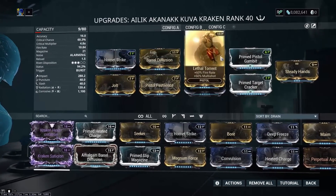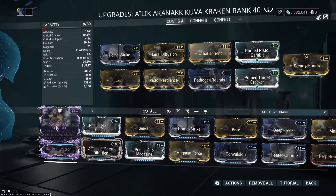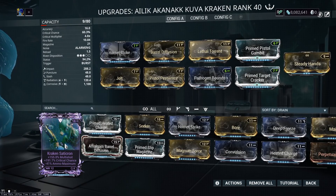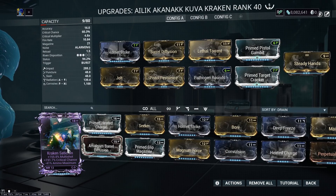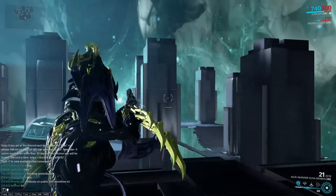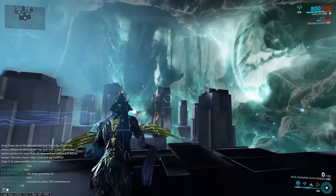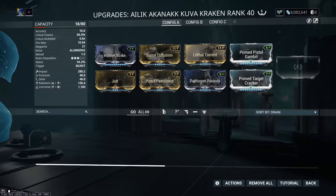So this is the build I'm running. I have Rivens for these — I'll show you what they do in a minute. As far as Rivens go, multi-shot and crit chance is basically what you want. Damage is nice, but since this is a burst weapon, you benefit way more from multi-shot than from raw damage. And in my Exilus mod I have Steady Hands, because the recoil without it is nuts — it tilts the screen. So you basically want Steady Hands in your Exilus slot.